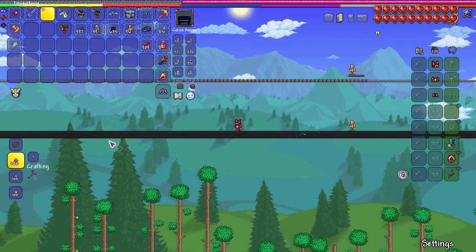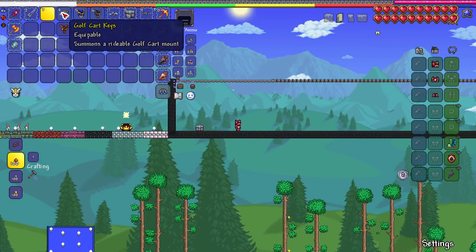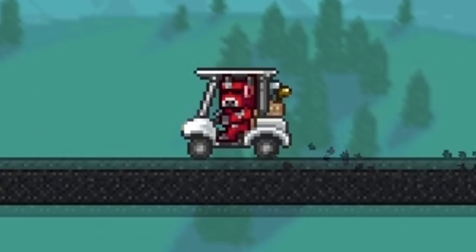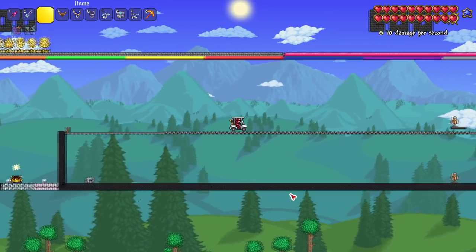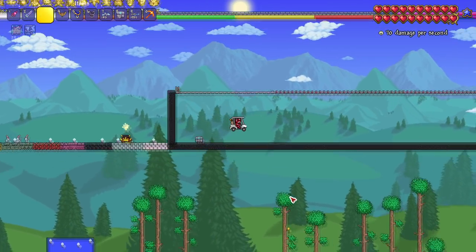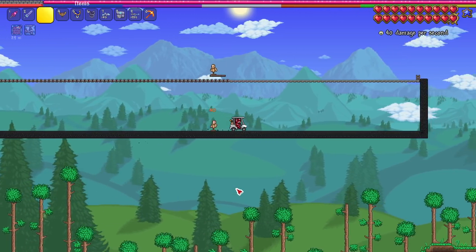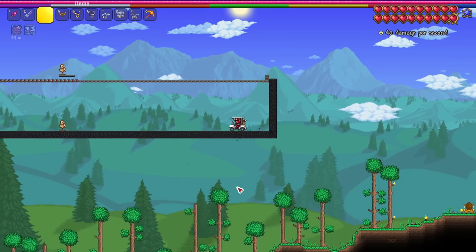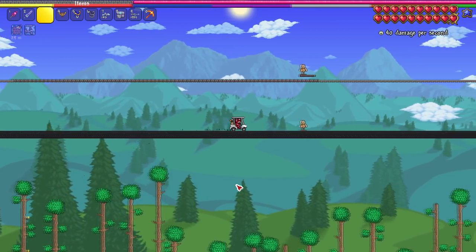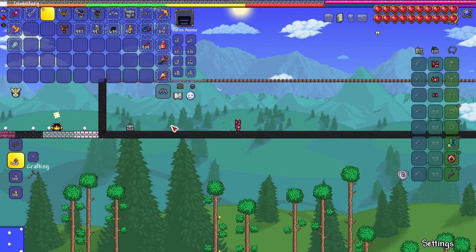Moving on to one of my favorite early game mounts, pretty easy to get if you know how to cheese it — the golf cart mount. For some reason this thing has insane hops. Let's run into the dummy and see what number we get. Another 40. This is probably the fastest speed we're going to get with a mine cart or golf cart, so not bad.